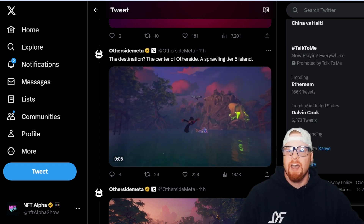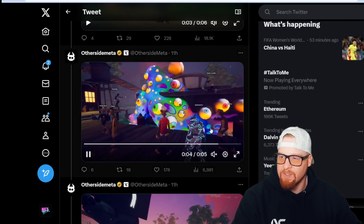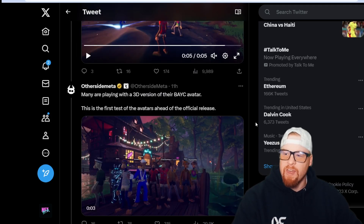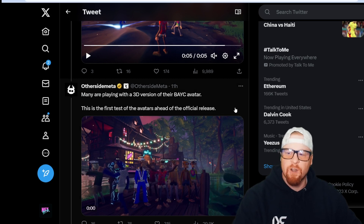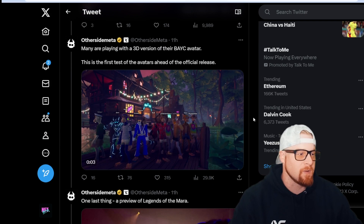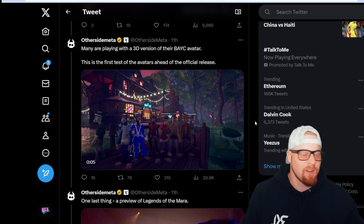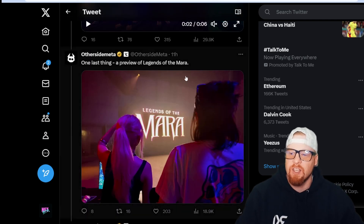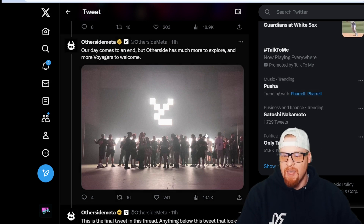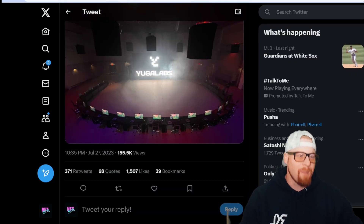The destination is the center of Otherside — a sprawling Tier 5 island. They're also making Legends of the Mara. Many are playing with a 3D version of their Bored Ape Yacht Club avatar — this is the first test of the avatars ahead of the official release. They're not telling us when, but it's got to be coming soon because they're getting gameplay testing done right now. One last thing: a preview of Legends of the Mara. Very cool.